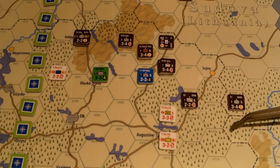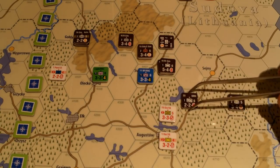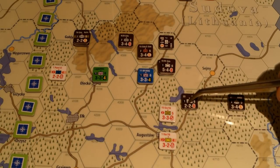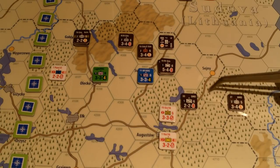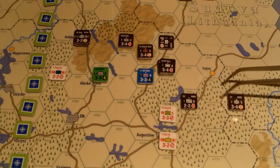Maybe we'll group up with this unit first — go one, two, three, four. When you enter an enemy zone of control you have to pay one, so five. I could have reduced that by going one, two, and then taking the road for half a movement point. It's a primary road, so half a movement point.